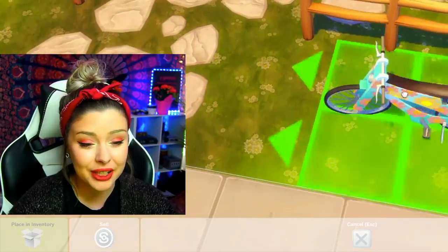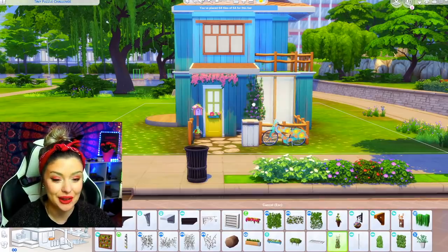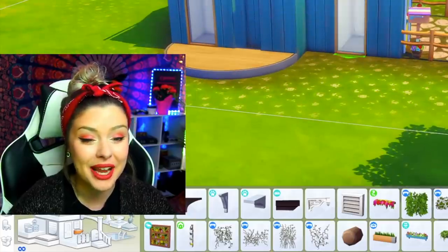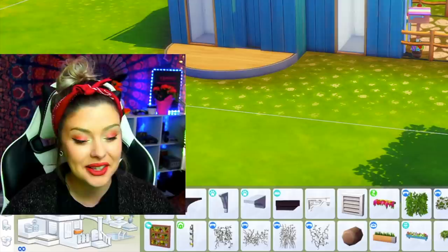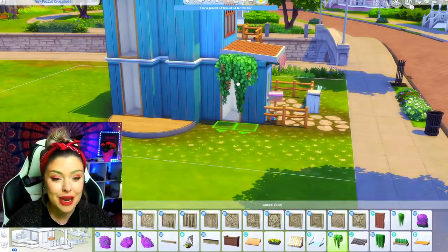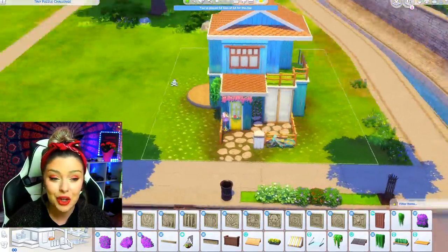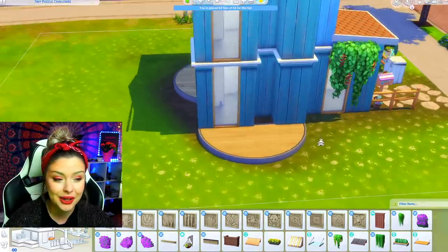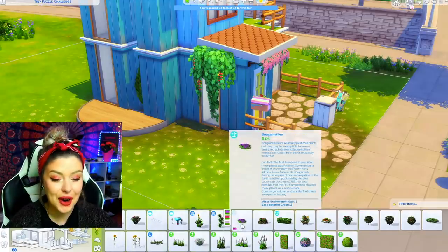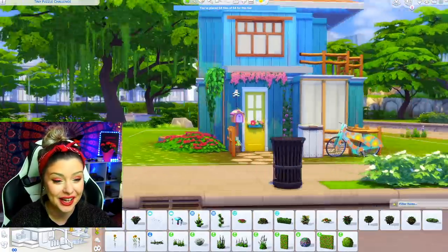Look how cute that is! If I had that in real life I might actually exercise. I think I'm going to use some of this romantic garden stuff along this side, and I'm also going to go in with a lot of vines going up. I want this to be very plant heavy. I haven't really decided what the person that lives here is going to do — I'd like to have a backstory with my builds. This person could be someone who knits, or they could be in the candle making business.